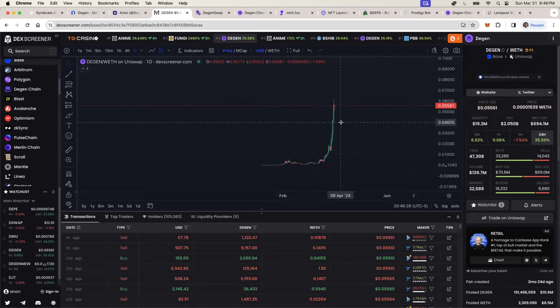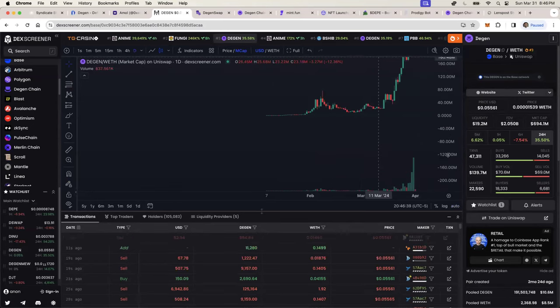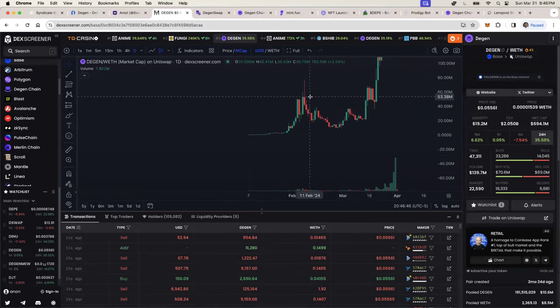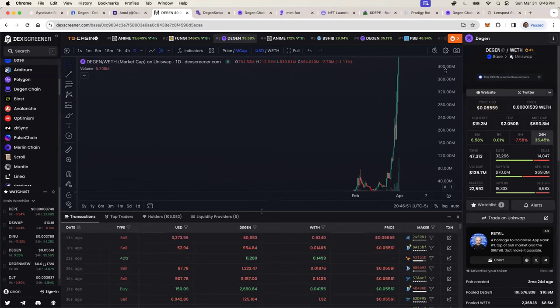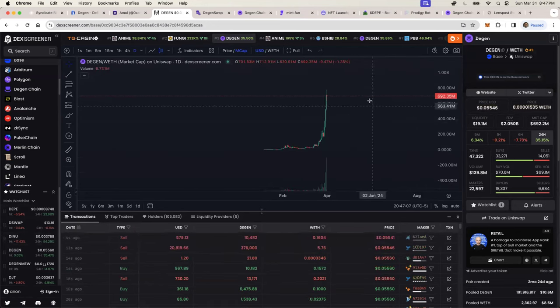DGEN was first released as a token on the Base network. It started off at a very modest market cap — somewhere around one to two million dollars — and then quickly took off all the way to 60 to 70 million, came back down to 10 million, and now it's obviously off to the races at 700 million dollars. That's a 700x in pretty much three months, from the beginning to the end of this quarter.